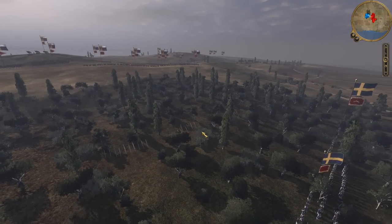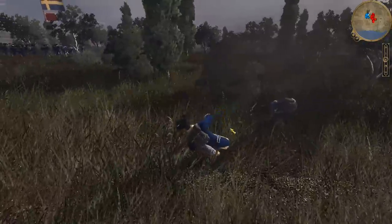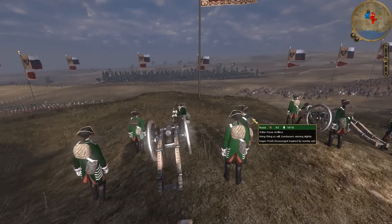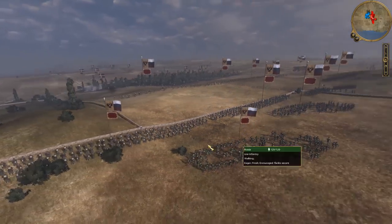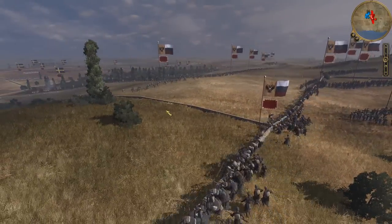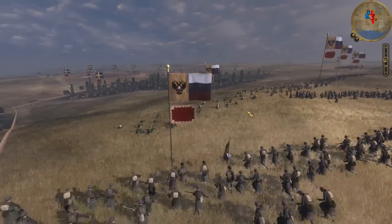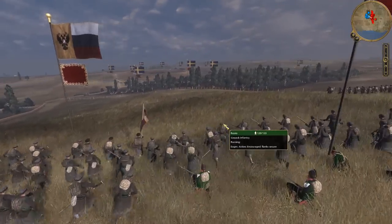Russia has the high ground, so I think really what it's going to come down to is the artillery — how effective is it going to be? And we already have some shots knocking down some Swedish forces in the forest. The positioning of the Russian artillery is fantastic. You can't really ask for a better position. Sweden's artillery is also trying to fire, but this slight slope is protecting the Russians from the Swedish horse artillery. I've never actually seen this map before — it's a really cool cinematic map.